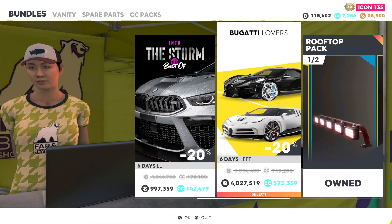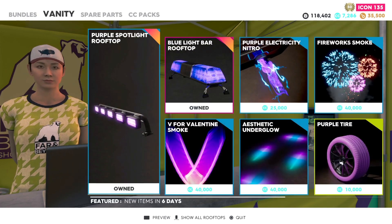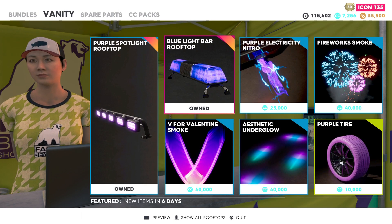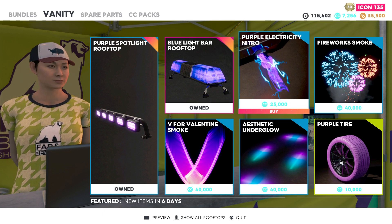Now usually they will have packs with light bars and stuff you could buy, like right here. The rooftop pack — I already bought that. So if you want light bars, you'll find them in the bundles or whatever they call it. You might get lucky and find one.